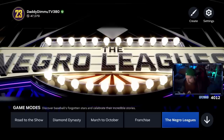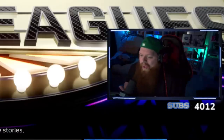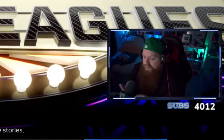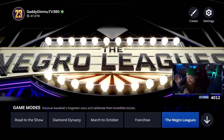Before opening packs, I want to look at a program I'm really excited about. MLB The Show always does cool things with historical players like Christy Matthewson, and they've put together a Negro Leagues program. The moments are fun, the stories are incredible, and you get cool Diamond Dynasty rewards. I tried to upload this with the cutscenes but they were copyright claimed everywhere, so I can't show them — but I highly recommend experiencing them yourself.